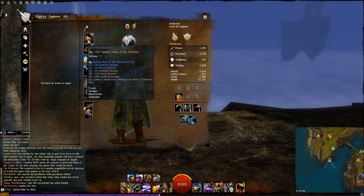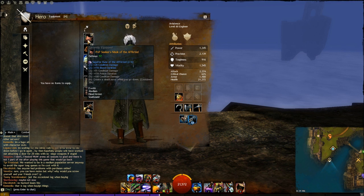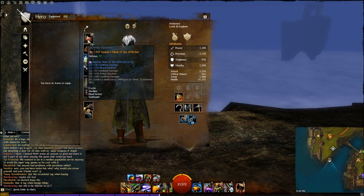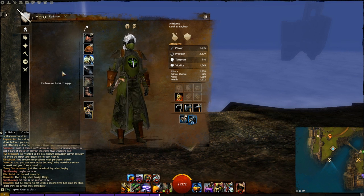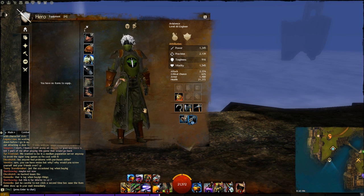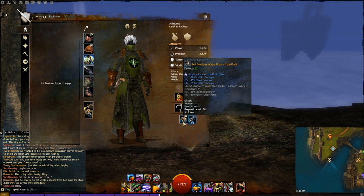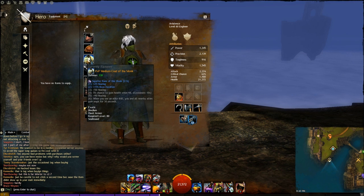The Rune of the Afflicted and the Rune of the Crate each give a +28 condition damage bonus and +15 bleed duration, so you're getting roughly 30 extra bleed duration and around 150 extra condition damage total. To get the three-piece Rune of the Crate bonus for an extra +55 condition damage, simply put one in your aqua breather — it stacks and counts in PvP. That's a little aqua breather trick people have been asking about.